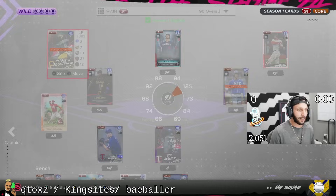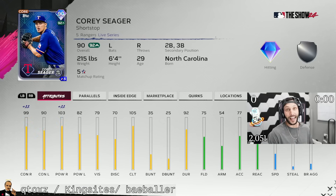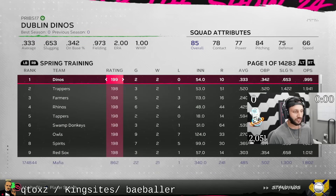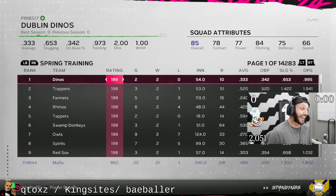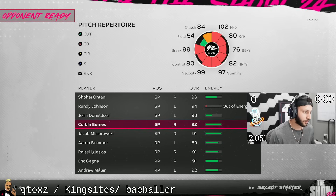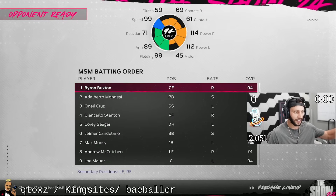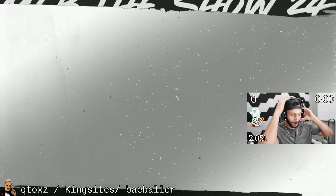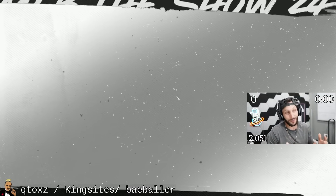We just went 10 and 0 and got Corey Seager — it was a crazy run. Here's the squad: he got the Buxton boost, so he's 125 power, 100 power, 78 fielding, and 95 speed. We're rated 862 and still only have that one loss. Let's jump into the game — Corbin Burns on the mound, O'Neal Cruz hitting third, Seager hitting fourth with this Byron Buxton team build.